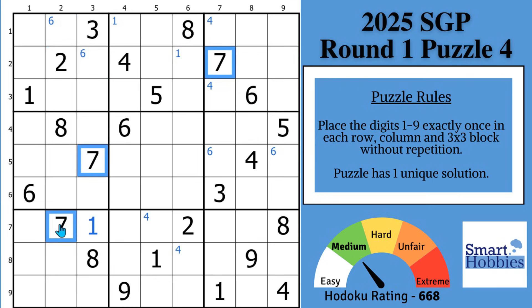Move on to the 7s, and you can do some solving here. With this 7 and these two 7s, the only place for a 7 in block 1 is right there. We have two places for a 7 in block 2. And then you'll see with this 7 and this 7, two places for a 7 in block 9.